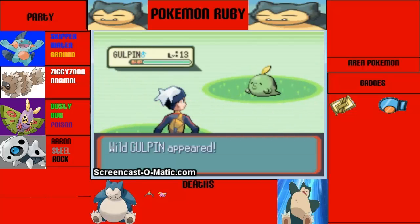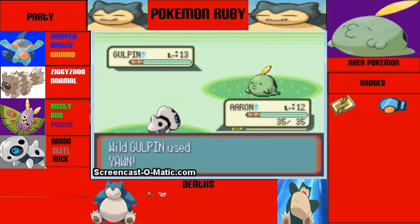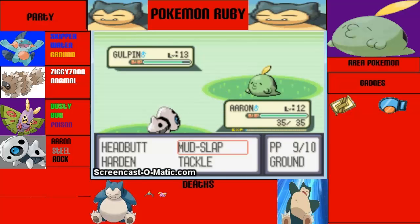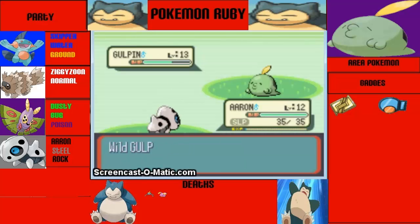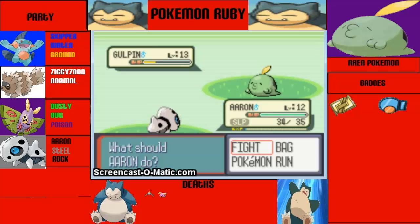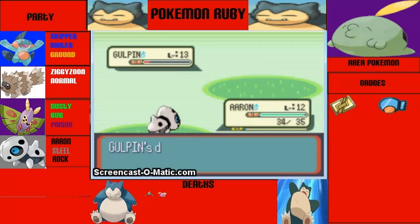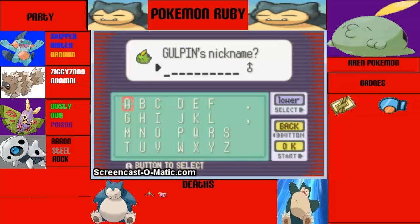It's a Golpin. We're going to hit him with a tackle. Don't yawn me, you jack wagon! I might hit him with another tackle. Hit him with a tackle. We might be... oh, here we go. Hopefully - yes, we have a great ball. So we caught Golpin. And name him... Gulp. Yeah, we'll just name him Gulp. I like that. Boom.